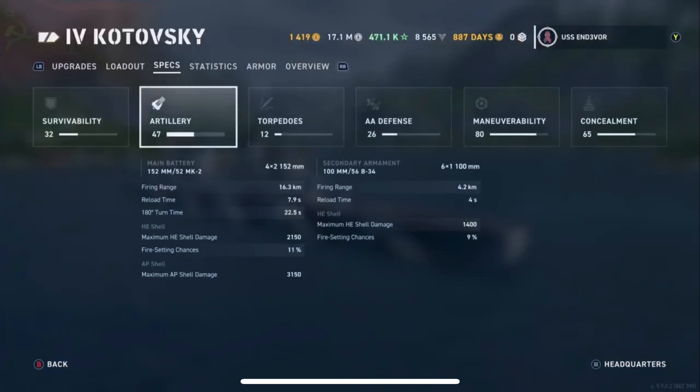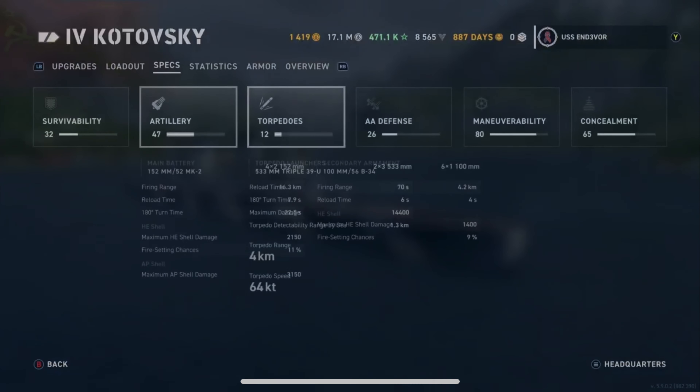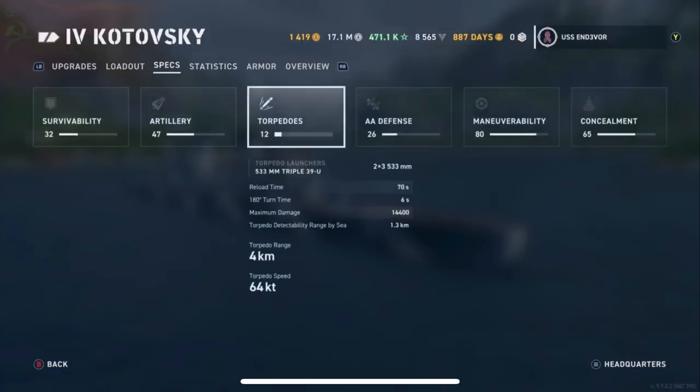On to the artillery — this is where you're going to start seeing some big differences as you increase up the line. Starting out here at Tier 4, we get eight guns in a 4x2 configuration, two in the front and two in the back. 152 millimeters, reaching out to a little over 16 kilometers, with about an eight-second base reload, 11% chance to set fire, good damage overall, and really good penetration damage.